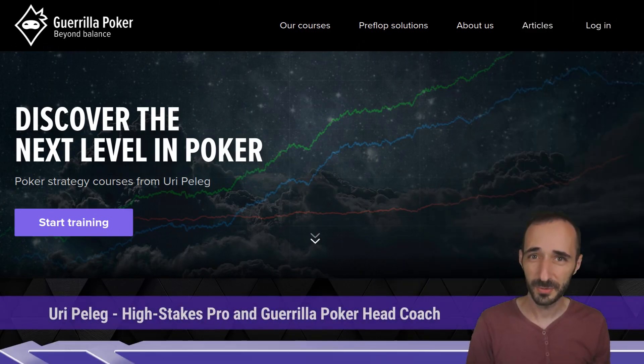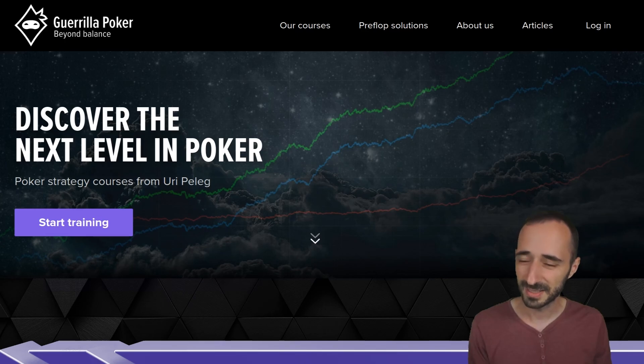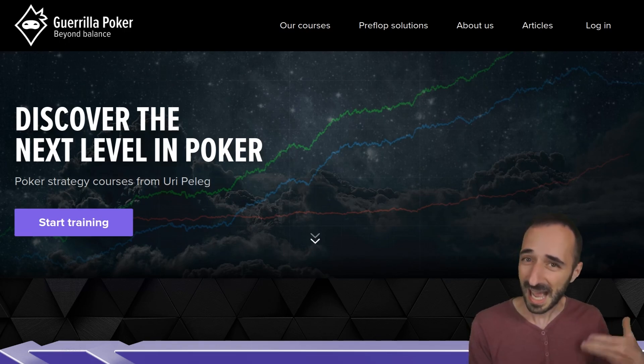Hey everyone, what's up? This is Uri for Gorilla Poker. As I was browsing the hand history forums to look for something to make a video for you guys, I noticed there was a nice three-handed lineup with Nacho, Munez, and Stefan, which later got joined by Linus, the new OTB. I'll try going through the hands quickly, and any one you feel like me going more in-depth on, I'll be sure to do that. Meanwhile, we'll just do some fun light-hearted commentary and see how many hands we can do. Let's go.